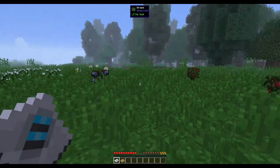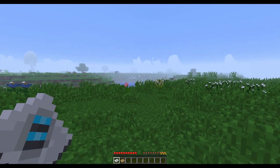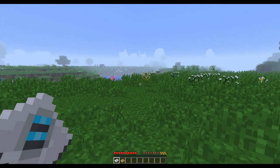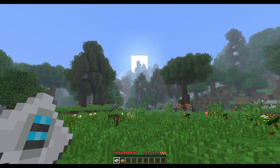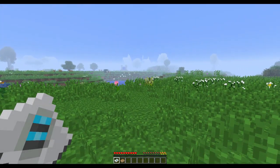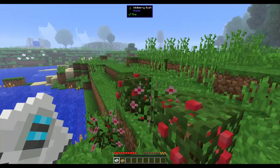Wow, that looks really pretty. There is a village right there! The sun's rising and there's no way to mark this as spawn. Let's just go straight to that village before we even start. There's an Astral Sorcery temple in front.